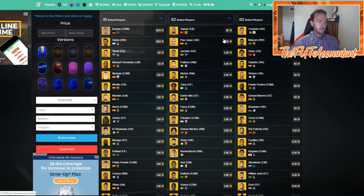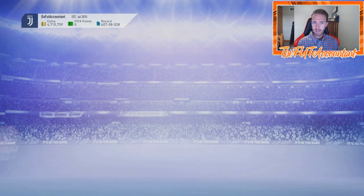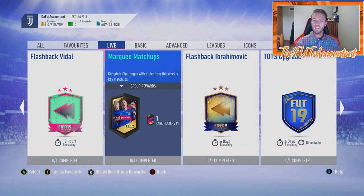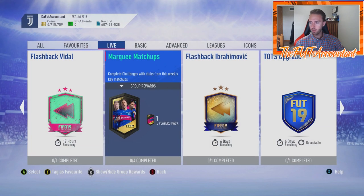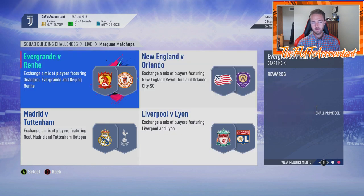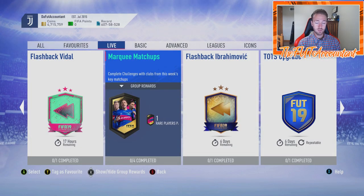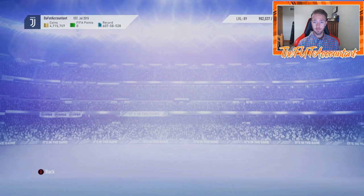Doing Marquee Matchups right now is probably worth it. Let's look at the live section — Marquee Matchups gives you a 50k pack. How much does it cost? On Xbox it's 40,000 coins, on PS it's 34,000. So somewhere between 35-40k you can complete Marquee Matchups and get a rare players pack plus a small prime gold. Those are decent packs. You can even save them for Wednesday to see what comes out in batch three.